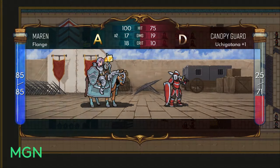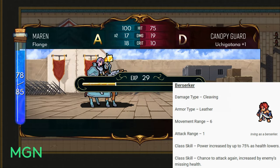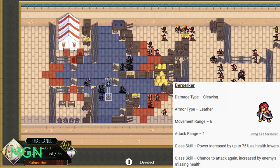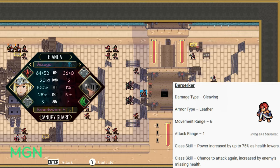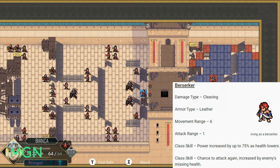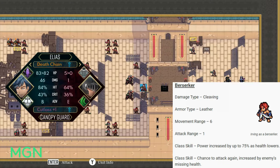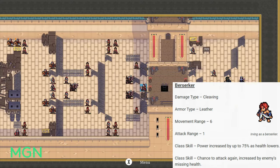Your second option for level 30 promotions is Berserker. Berserkers keep their cleaving damage type, leather armour, 6 movement range, and attack range of 1. The first class skill is power is increased up to 75% as health lowers. So if you build defensive stats in your first promotion and then move to Berserker, you can have really high HP and then gain a lot of power as it lowers. The second class skill is chance to attack again is increased by the enemy's missing health, so your chance to double improves the lower the enemy's health is.